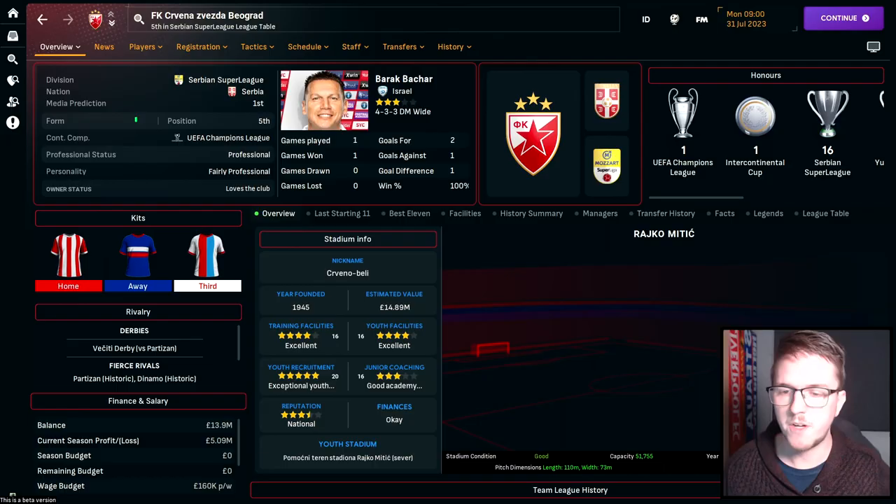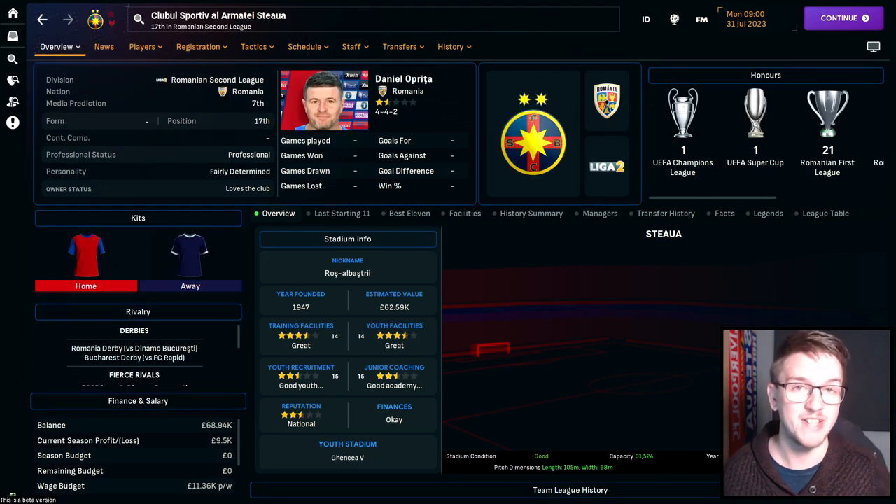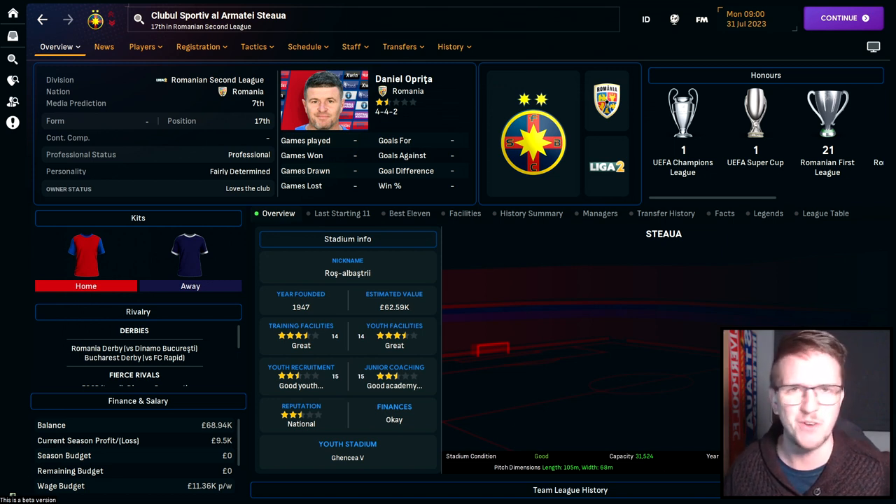Number thirteen: Eastern European Winners. Only two clubs from Eastern Europe have ever won the European Cup. In 1991, Red Star Belgrade defeated Marseille on penalties. Five years earlier, Steaua Bucharest became the first, shocking Barcelona in a penalty shootout. Red Star remain the biggest club in Serbia for an easier version of the save. But Steaua are in the second tier of Romania alongside city rivals Dinamo Bucharest. Get the bragging rights in that eternal derby, get Steaua back to the top flight, and relive the 1986 European Cup final.